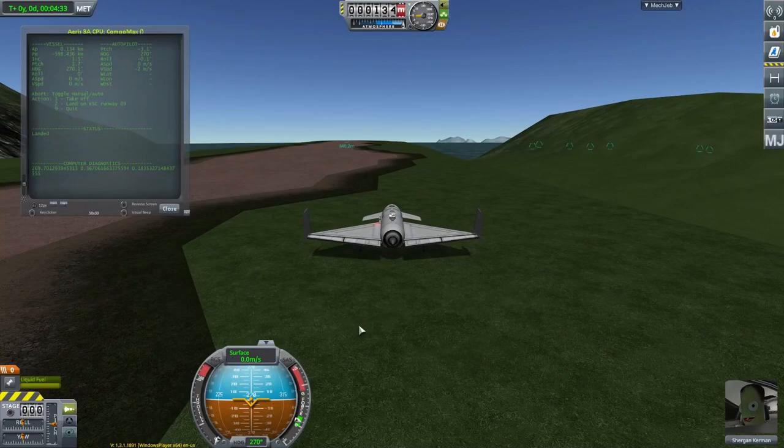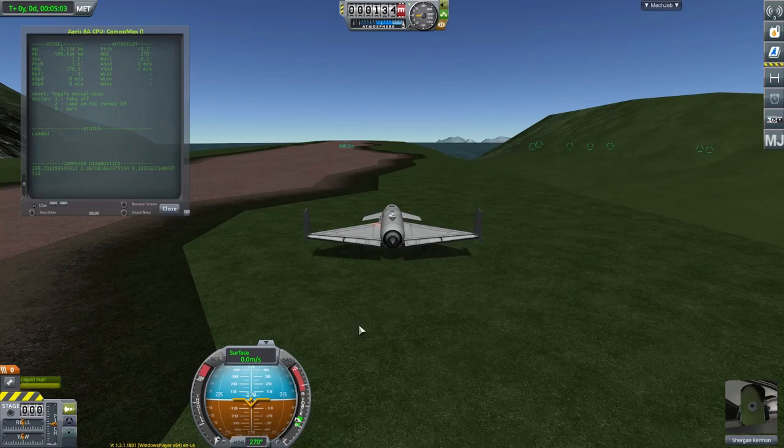If you suspect that I cheated a little by using the Aeris 3A, you're quite right — it's a very stable and responsive craft. I did actually pick this one on purpose just to increase my chances. But you have to admit the old airfield landing from 270 is not an easy landing; it's much easier from the 90-degree end.